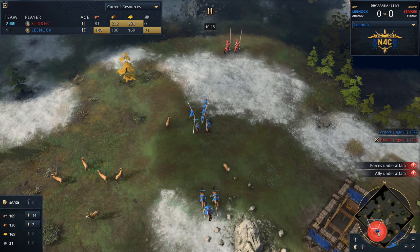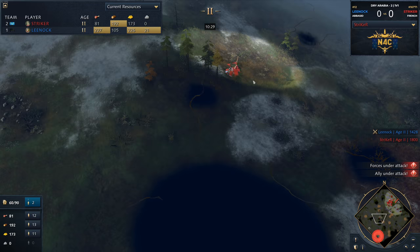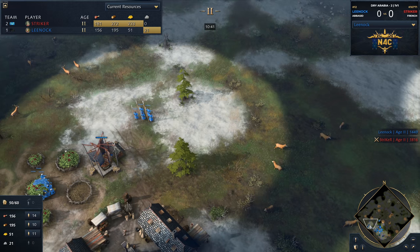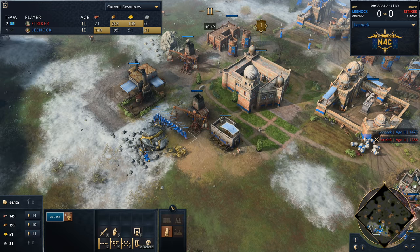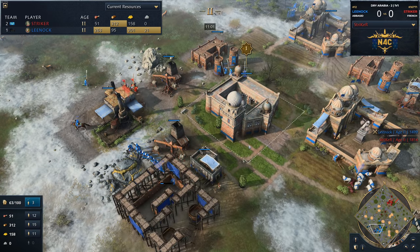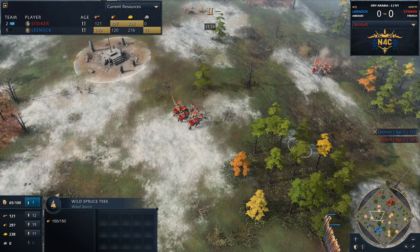He is harassing the gold miners for sure, and he missed the opportunity to hit the berry villagers on the left side — he didn't have a scout accompanying those knights. He's still doing a lot of pressure on Lee Nock's base, cutting him off from gold which will delay castle age quite a bit. Lee Nock is misplaying this — he's got a bunch of villagers out by this mill with no outpost. He's lost a lot of villagers. He's sitting on 36 villagers at the moment, whereas Striker currently sits on 40. So Striker has a four villager lead despite having only one town center — and that's a massive problem, especially with those knights and archers coming in in such large numbers.